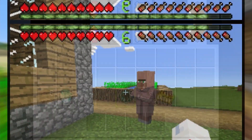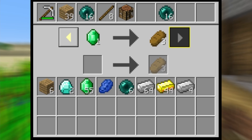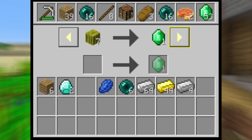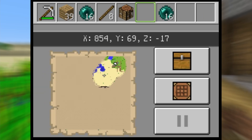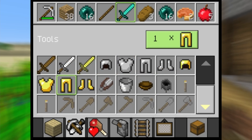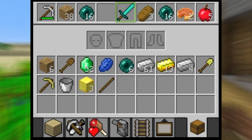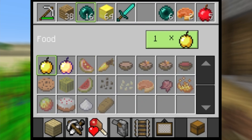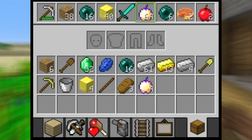Before you start crafting, find a farmer — the villager with no cloak on — and trade with it until apples become available, and trade once to get five. It is now time for crafting. Make eight sticks and a crafting table first, then place down the crafting table and craft a diamond sword, bucket, golden pickaxe, golden shovel, wooden shovel, three golden blocks, and finally a boat with the previously crafted wooden shovel. Exit out of your crafting menu and duplicate the three golden blocks. Once you do this, craft three enchanted golden apples and duplicate those.